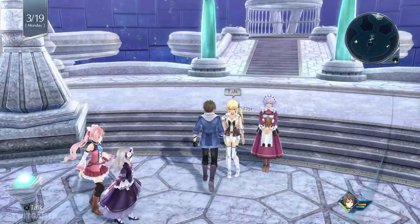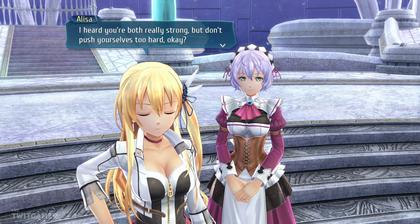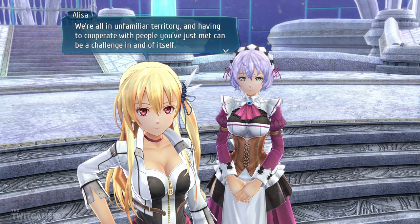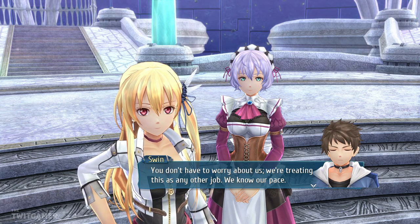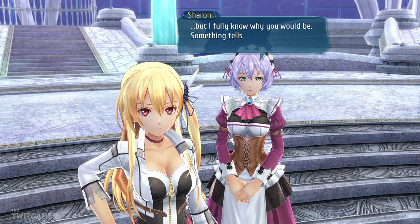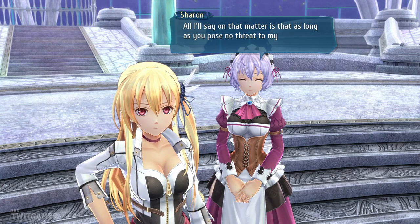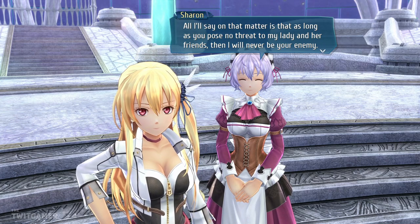Probably won't end up with all of them. Let's speak to you two. 'You two must be the new kids on the block. I heard you're both really strong but don't push yourselves too hard. We're all in unfamiliar territory and cooperating with people you've just met can be a challenge in and of itself.' 'You don't have to worry about us — we're treating this as any other job. We know our pace.' 'There's no need to be so defensive, but I fully know why you would be. Something tells me you two's history isn't that different from my own.'